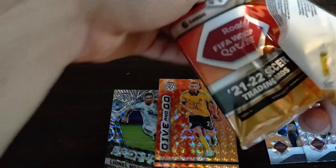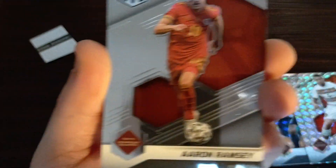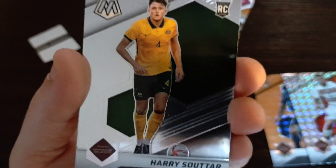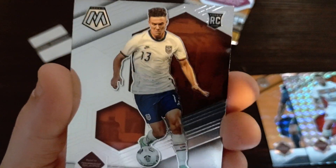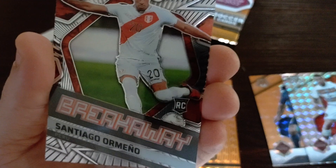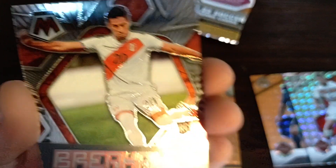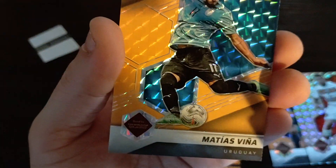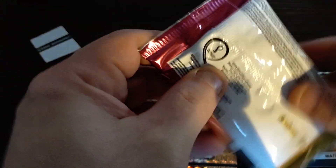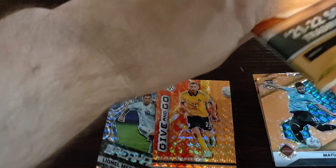Aaron Ramsey, regular card. Sergio Pena rookie card. Harry Sotar rookie card. Matthew Hoppe rookie card — not on the squad. What's this? Breakaway rookie card — Santiago Ormeno. Not even sure what squad he plays for. And then we got a Matthias Wiener rookie card, orange. Let's see what it is. Alright, last pack.